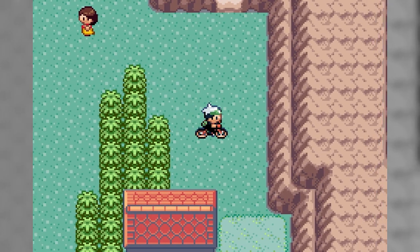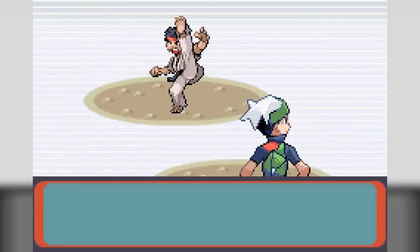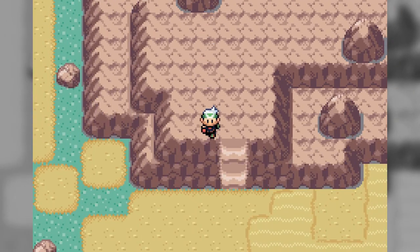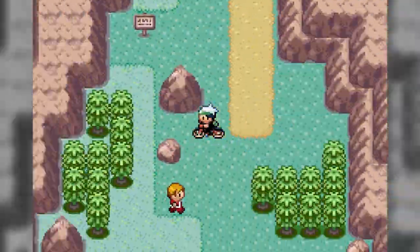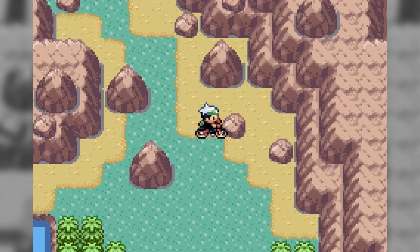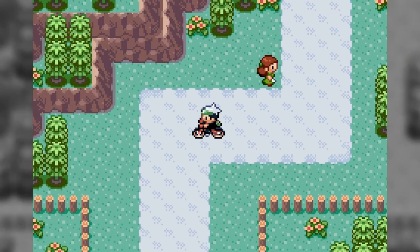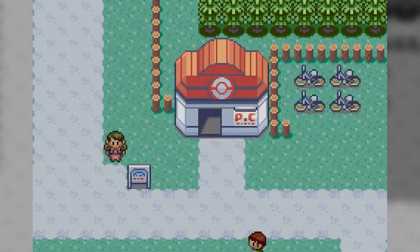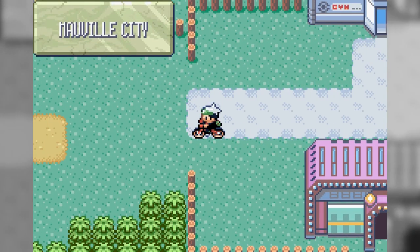Let's go up this hill — did we come here before? I don't remember. What's up dude? Confusion — you're busted. I'm thinking we should train all our guys to at least level 32. Let's go south again. We need to go back to our dad's place — Norman — because he's the fifth gym leader we need to defeat.